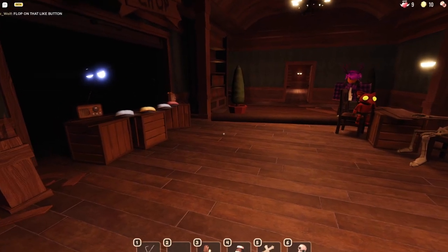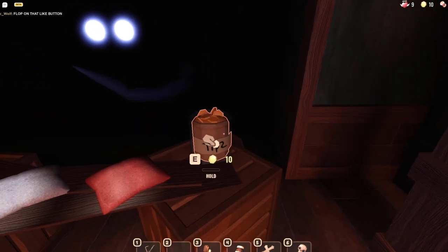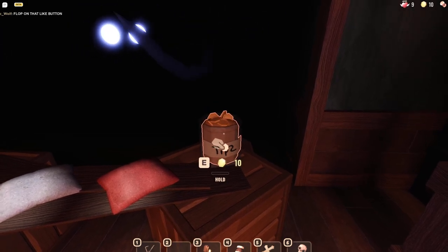So the next step is in this room right here. What you want to do is walk up to Jeff's shop right here. As you can see, there's going to be a tip jar right here, and using all of your coins you want to fill up this tip jar. As you can see right here, the tip jar is already full for me.